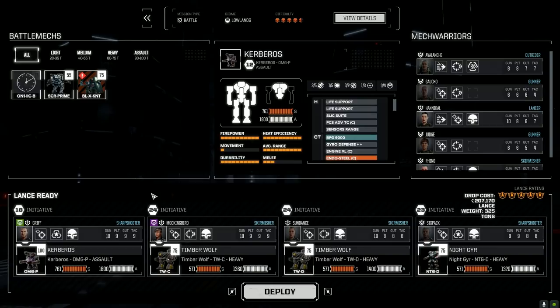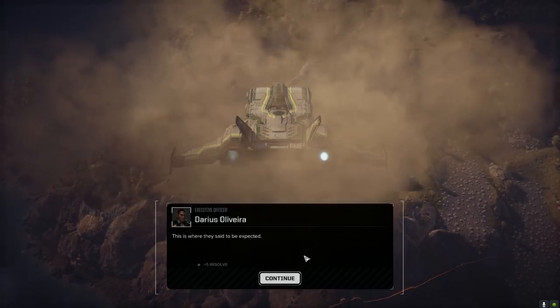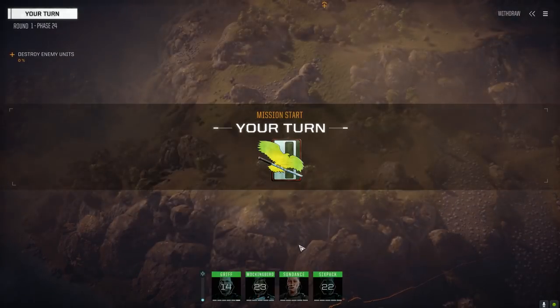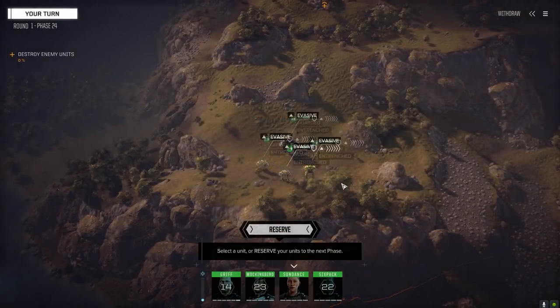We're going to pull this out. We're going to put the OMGP into Griff here, and I think we're going to run the rest of the lance as we've been running it. This is just to see what happens. Okay, here we go. Looks like we're going uphill.